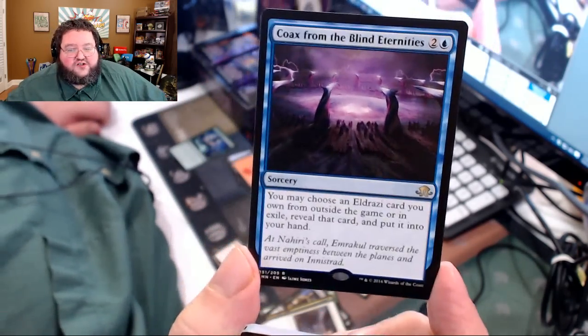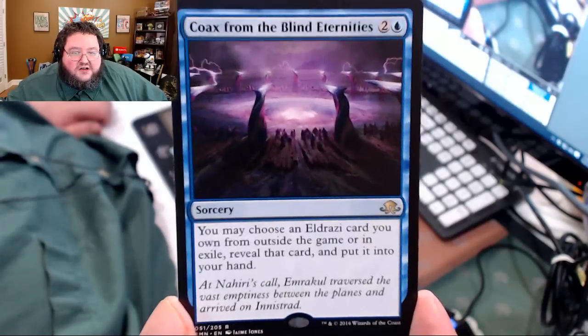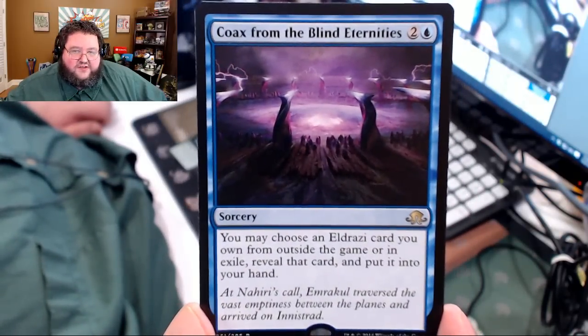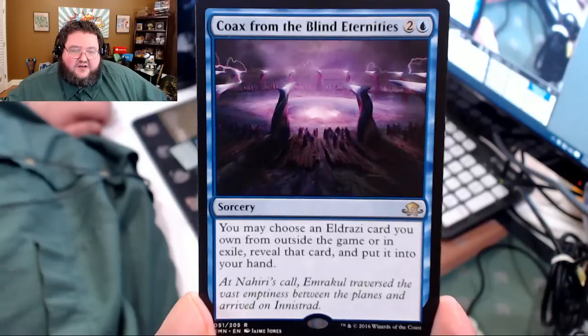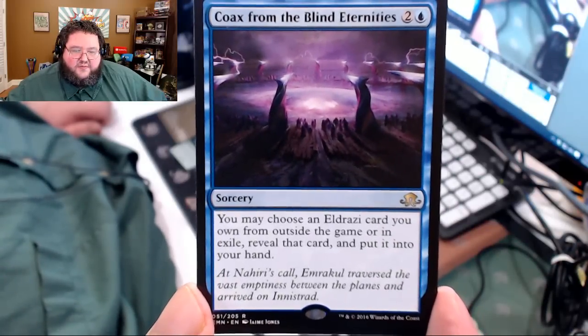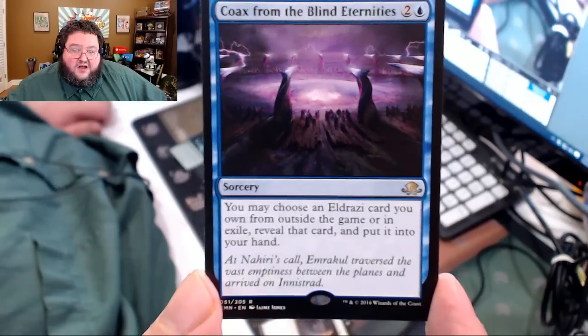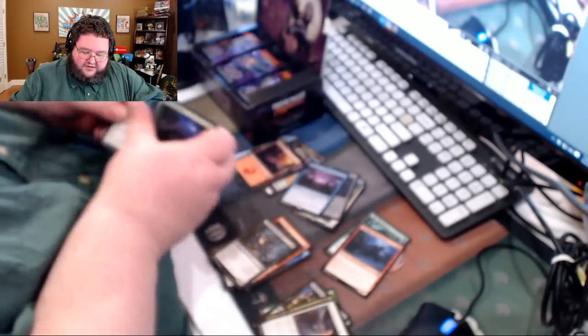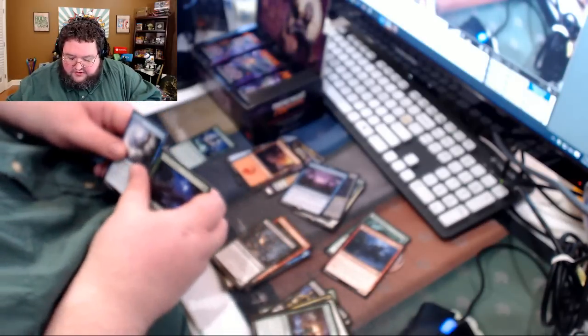Here is Coax from the Blind Eternities. The art on this is incredible — that's why I do the camera focus, so you can see the art so well. Coax from the Blind Eternities: you may choose an Eldrazi card you own from outside of the game or in exile, reveal that card, and put it in your hand. We get an Eldrazi wish! That's weird. I did not even see that card get spoiled.